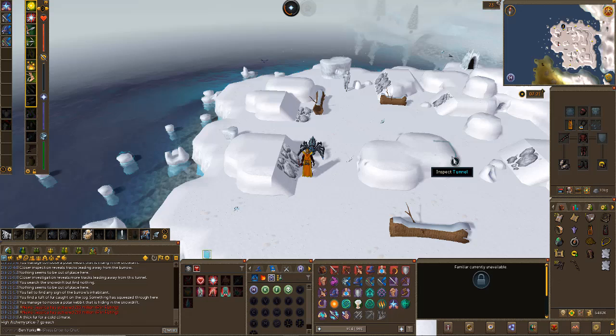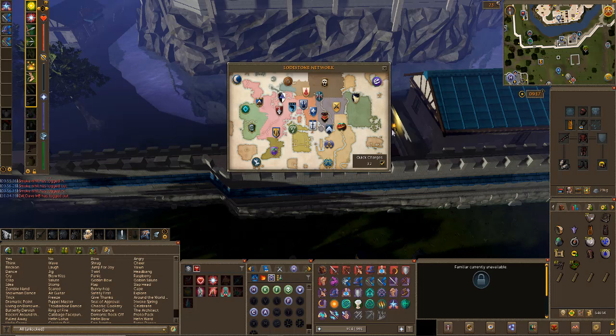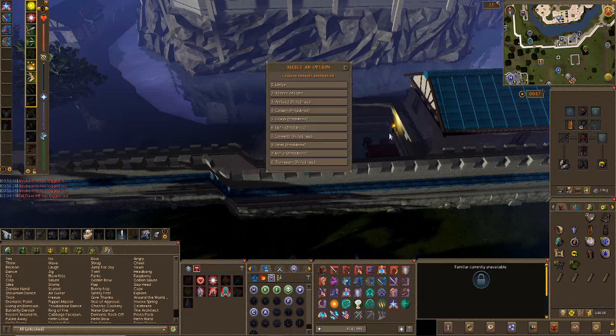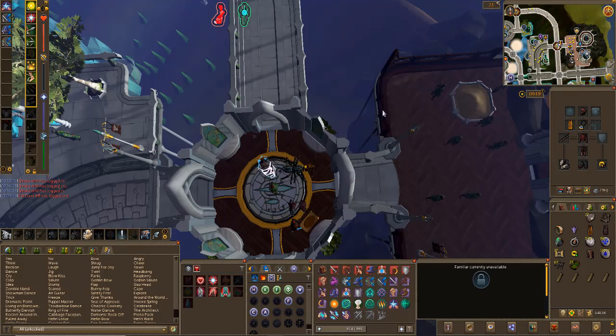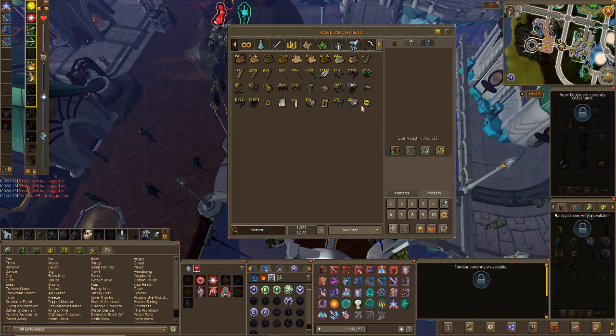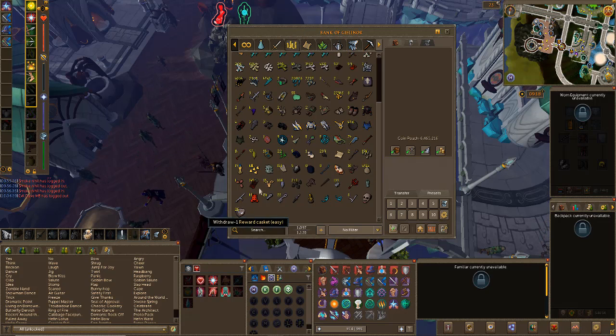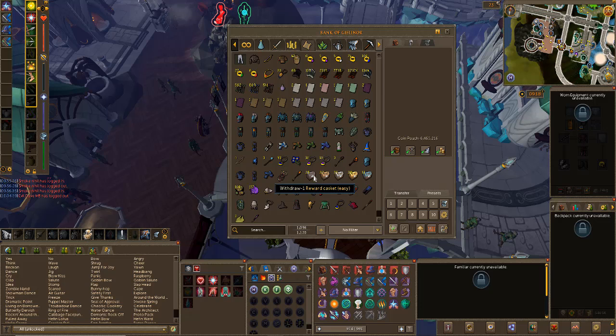I'm going to go and crack on with these clues. All of those easy caskets are now done. I'm trying to think of the best place to open these - probably just next to my house in Ithell. The reason I decided to do all of the easies and mediums as well is because I'm not just going to disassemble everything for Fortunate Components. I'll wait to see if I already have the item - if I get duplicates then I'll disassemble. I don't want to disassemble rare items that I haven't already got, as I want to build up the collection and fill up my house.